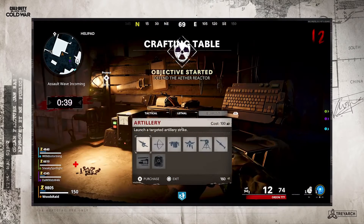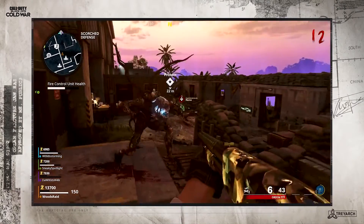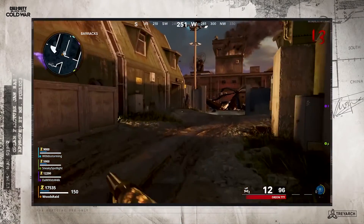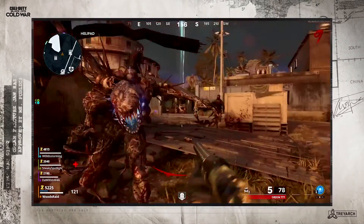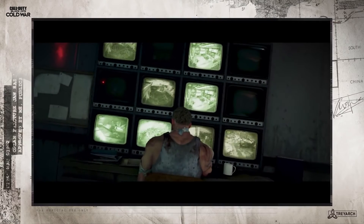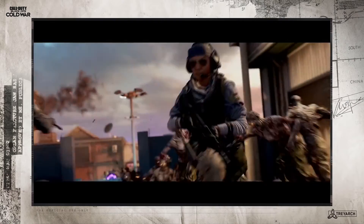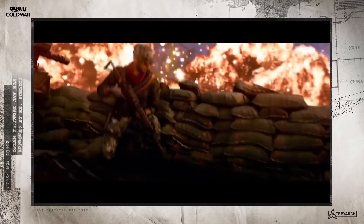In the same shot we see the player go up to the crafting table, where we see our new score streaks such as the artillery and the napalm strike. It looks like the artillery will cost 100 heavy salvage and the napalm will be 500. Following this we seem to get some info on the new mega boss or mini boss. He seems to be dropping items like heavy salvage or just salvage. Originally from the blueprint we saw, he was just going to turn into like a box lying around the map, but it seems like he's going to be something much more visible that we'll be able to spot out.